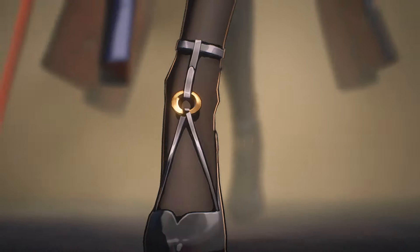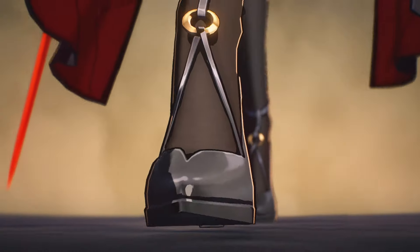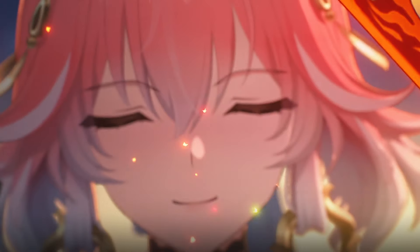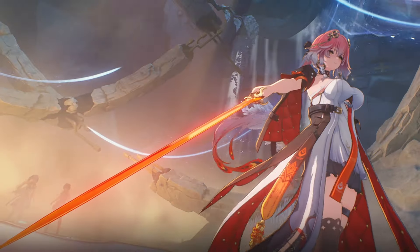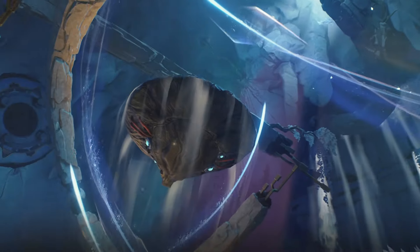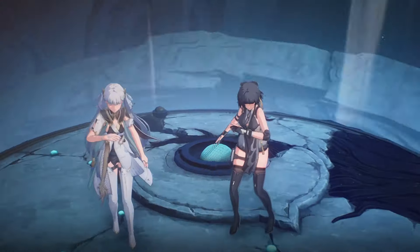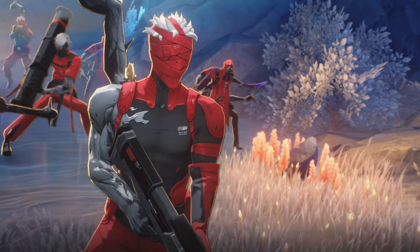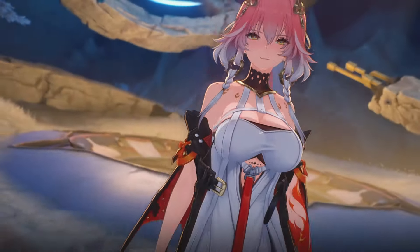Chun-Li is on the way, and you know how I feel about red and black characters. You need a little red in the void and Chun-Li is here to fill it. Chun-Li is a main DPS fusion character and she will be the third limited 5-star character introduced in Wuthering Waves. With Jin-Chi preceding her, she certainly has some big shoes to fill.